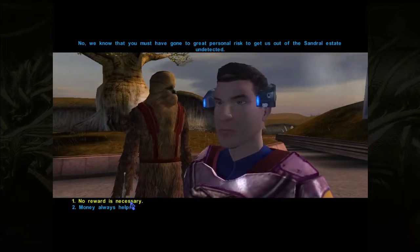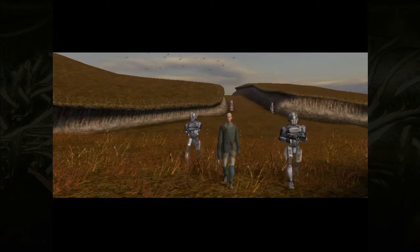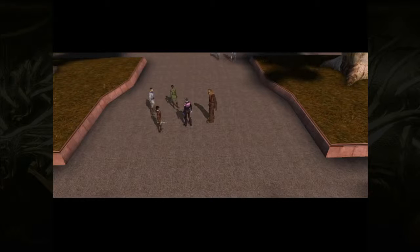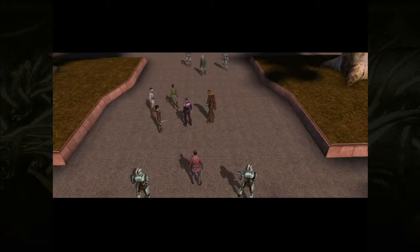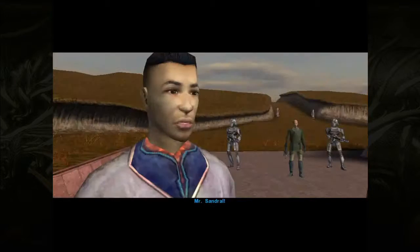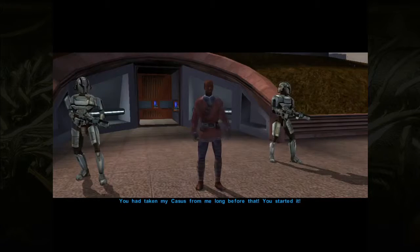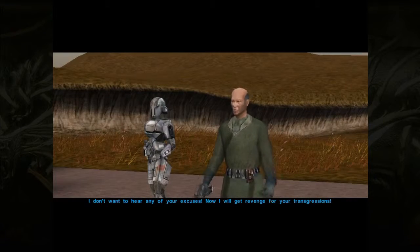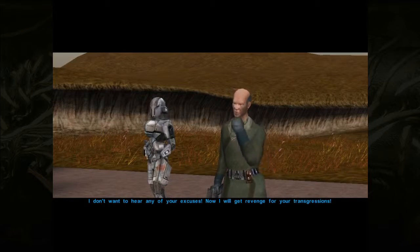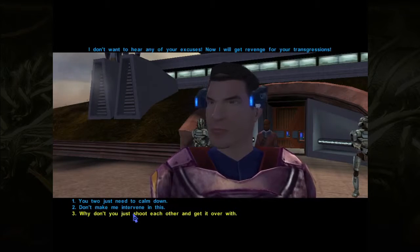'No reward is necessary. But surely we can...' Oh, what's this? 'There you are, Shen.' Father. Mr. Matale. Rahasia. Father. Mr. Sandral. Nurik. Alan. 'I knew this was all your doing. I knew you had captured my son.' 'You had taken my Cassus from me long before that. You started it.' 'I don't want to hear any of your excuses. Now I will get revenge for your transgressions.' I need to talk them down. Not that - that's a little bit naughty.